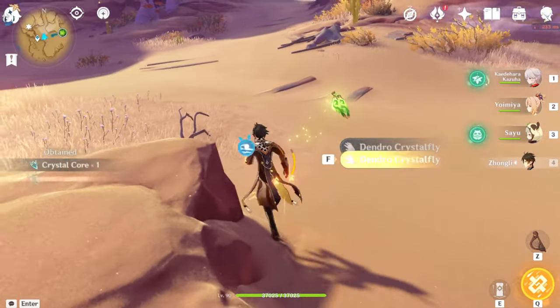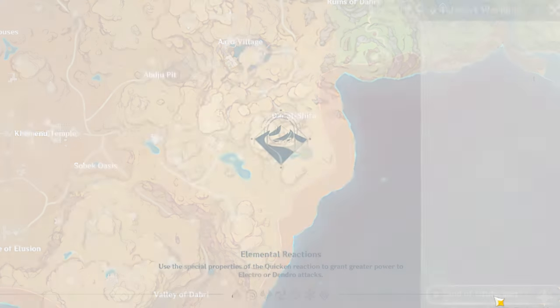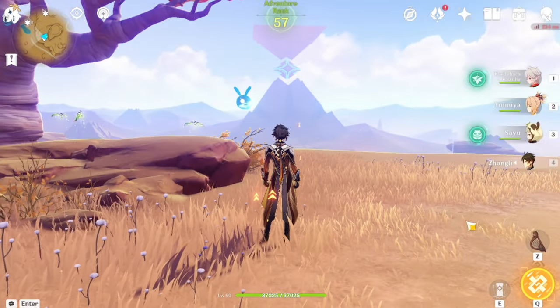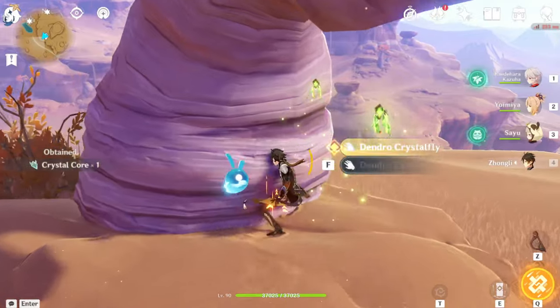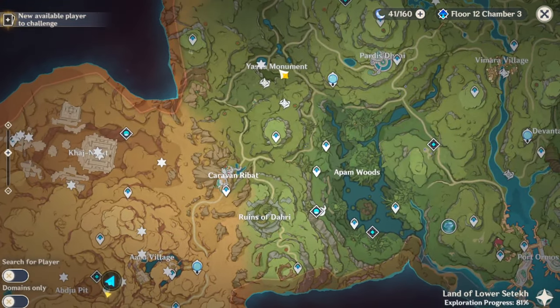A lot of these spots, the crystal flies are actually right next to teleporters. I've chosen these specifically because I'm somebody who doesn't have a lot of time in their day to be running around looking for crystal flies in every single spot that you see in the online interactive map.